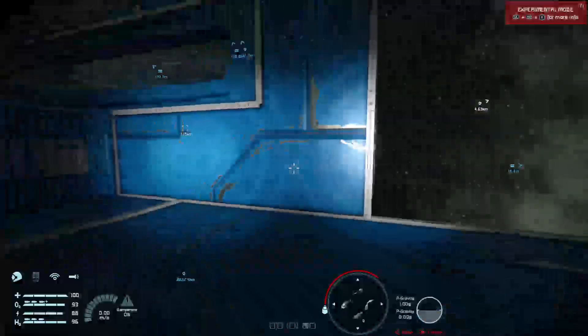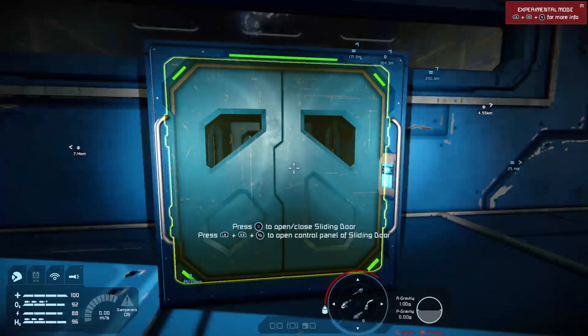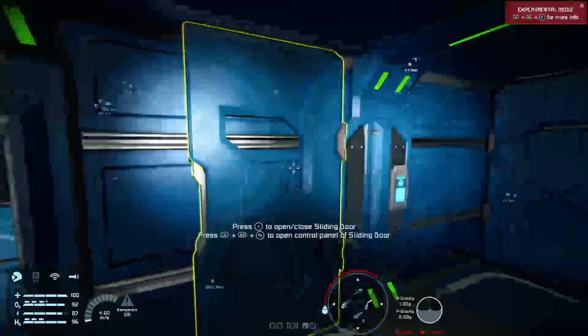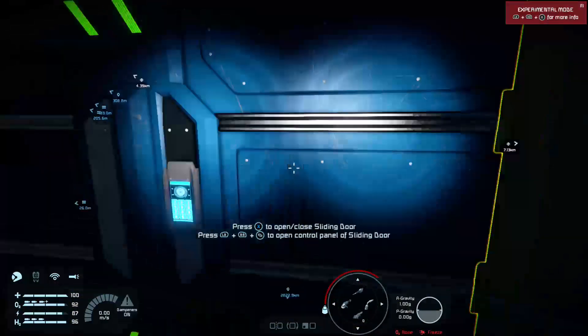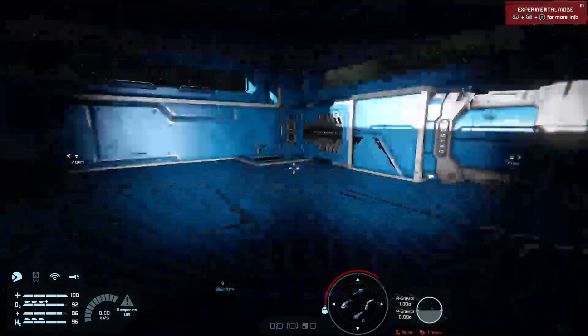You can slap an air vent on it, because you're going to need an air vent. You also might want an airlock. A simple way to do an airlock — and I've shown this off in other videos so you can find that — is to build two of these sliding doors end to end, and you make an airlock.